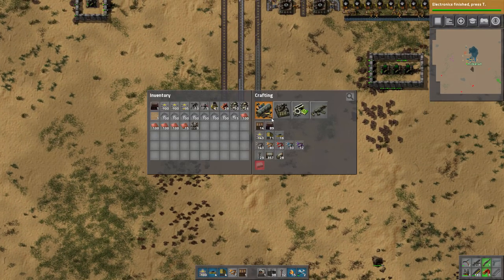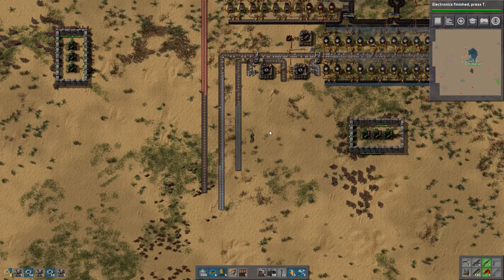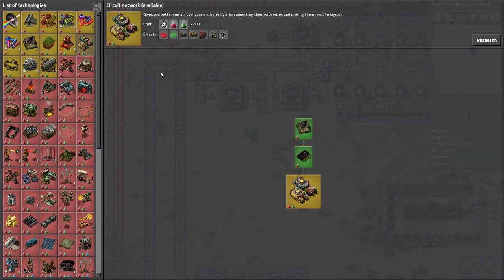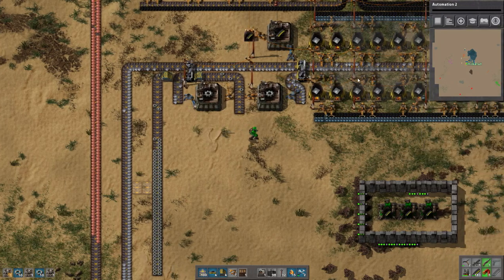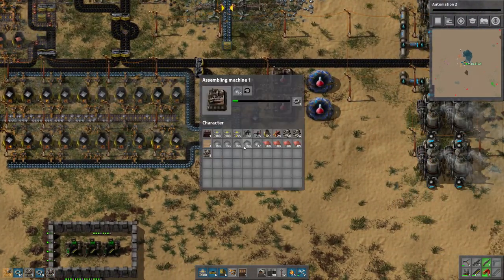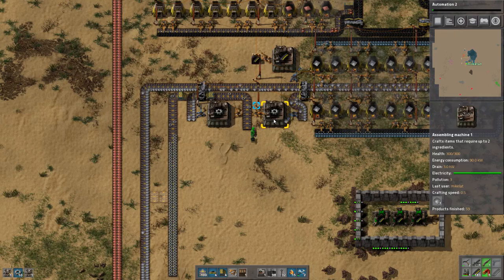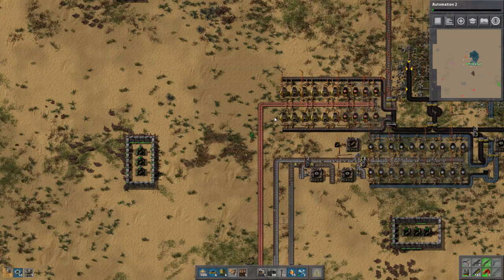We have more turrets. So I think just having that one machine on that right now is good. So the next thing we need is assembly machine twos — it's going to cost 320 science. It'll be going as fast as it can. Now I know this isn't particularly a fast smelting layout, but we're working on it, believe me.